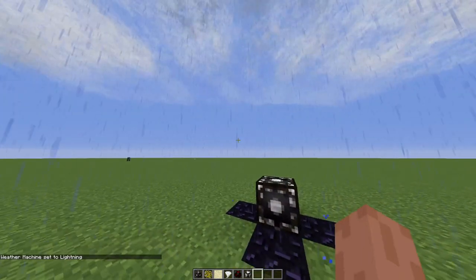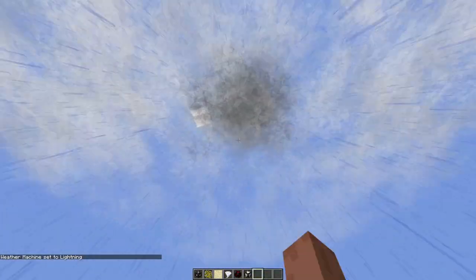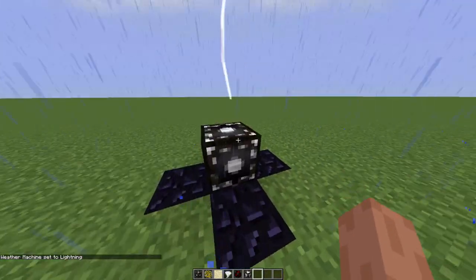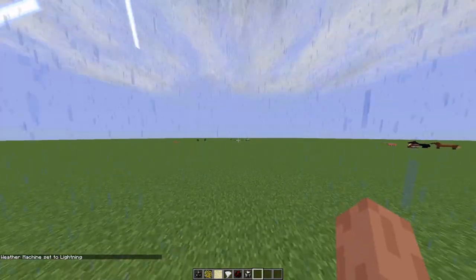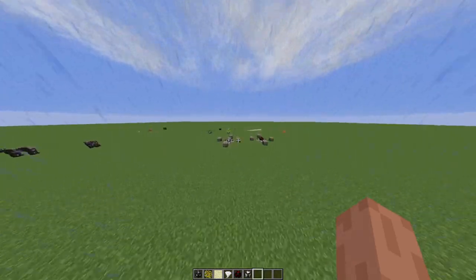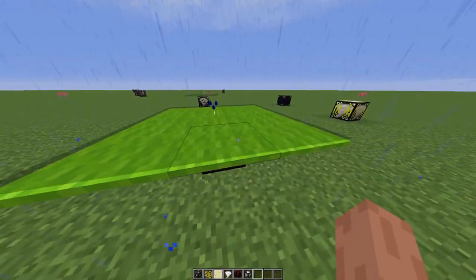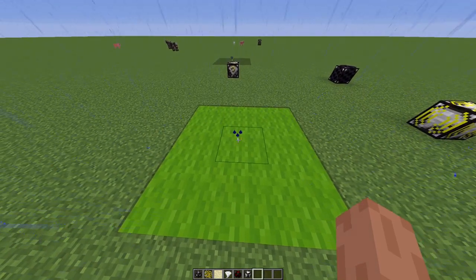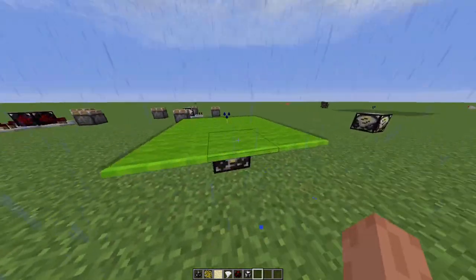Then we got the lightning storm — it's pretty much just lightning bolts from the sky, nothing much else changes. If you go to the radar, it also shows you what activity is going on. As you can see, there are rain particles showing the current activity.